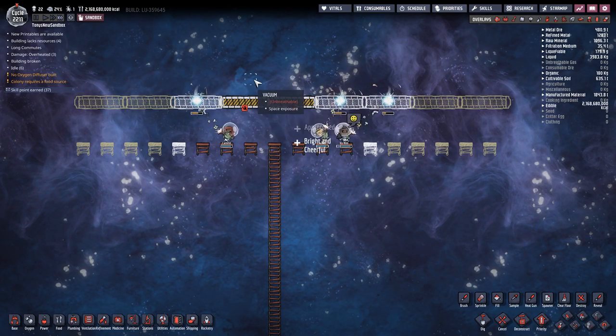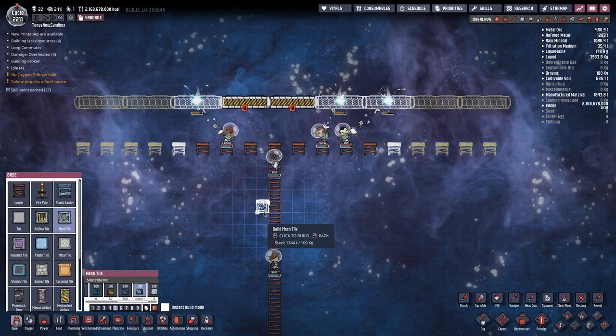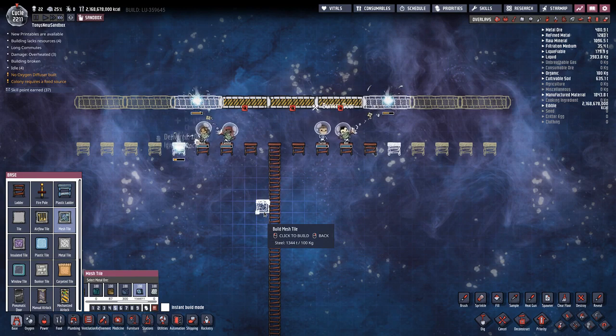When the bunker doors open, the regolith falls through, so I'm going to start by making some mesh tiles to catch the regolith. Mesh tiles are transparent to light, so they don't get in the way of the light reaching your solar panels.